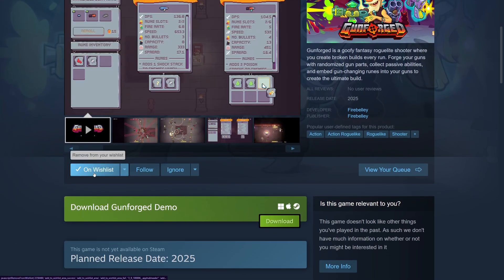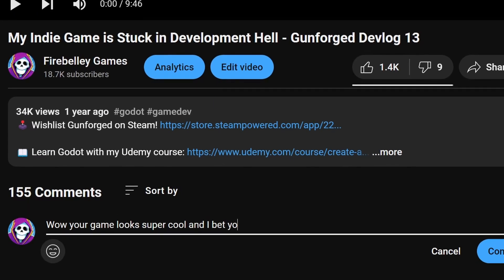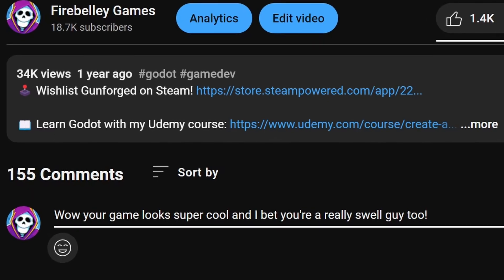If Gunforged sounds fun to you, please check the description below to visit the Steam page and wishlist it. Also, the demo has been updated to contain all of the major changes outlined in this devlog, so give the demo a try and leave your feedback as a comment on this video.